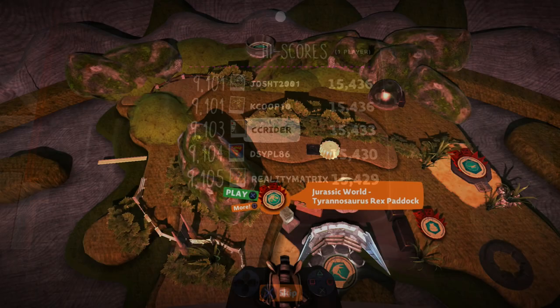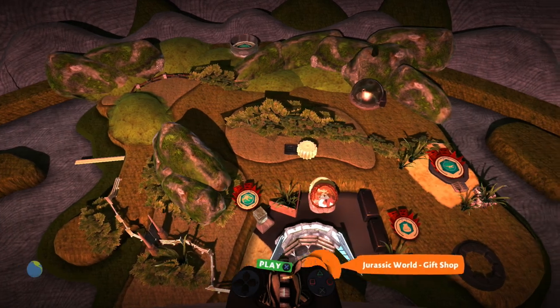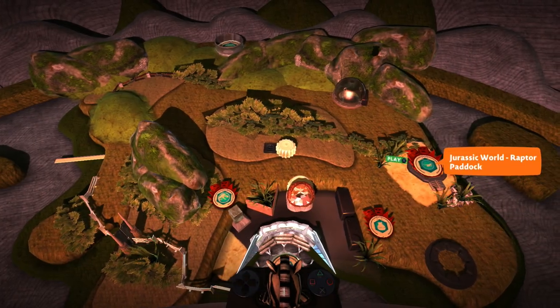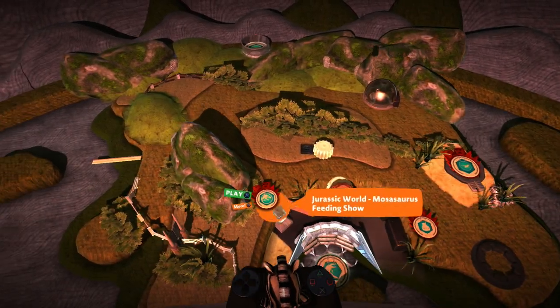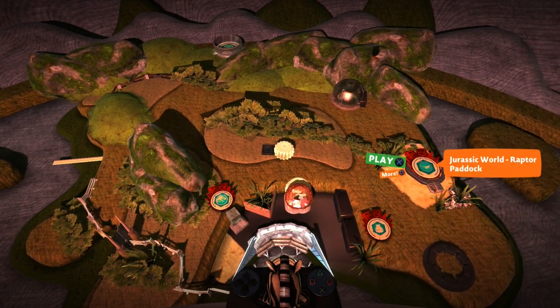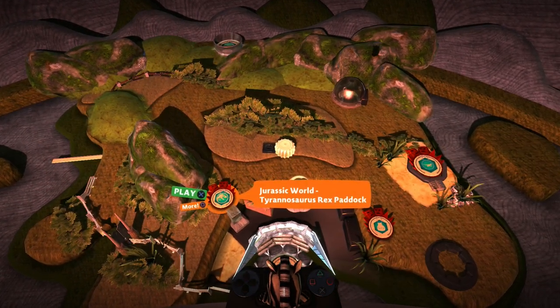So this is Jurassic World — that's what it's called, and it's its own map that you can explore around here. I don't know if we'll do every single level, but we'll definitely have to see a lot of this. So we got the gift shop, the raptor paddock, and the Tyrannosaurus. Let's check out the T-Rex paddock.